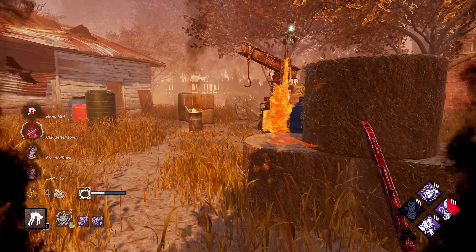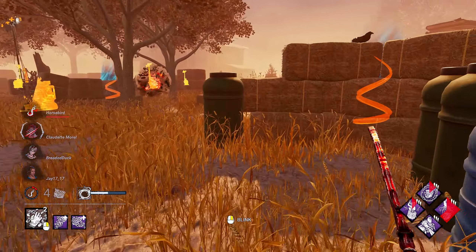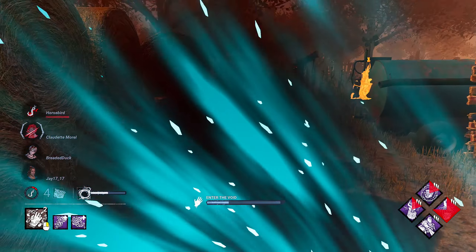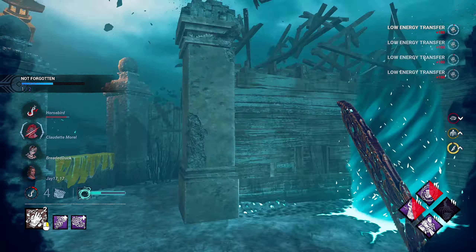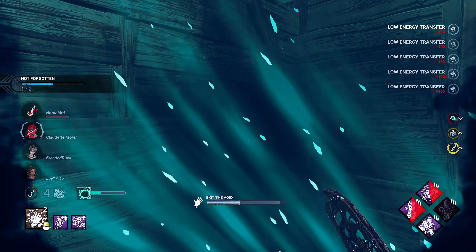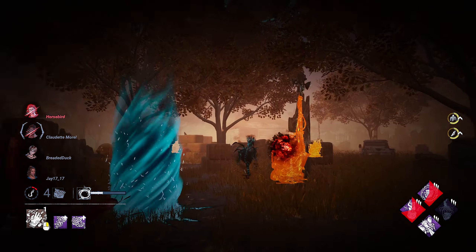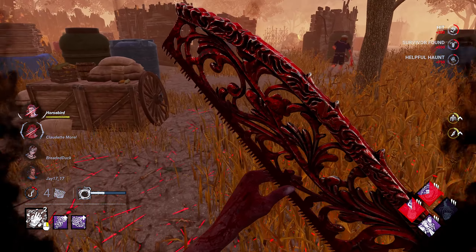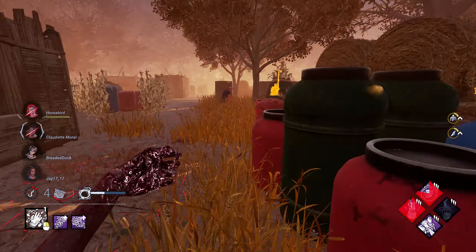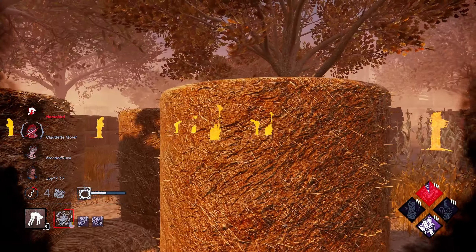I had to go release the haunt — I forgot all about that. Alright, I gotta go in here and then go to the ghost. There's one — release it, that's one. Come back out. What do we get for this? Make sure you follow.